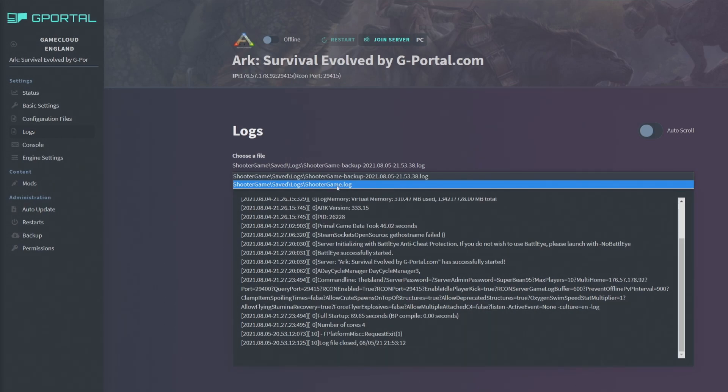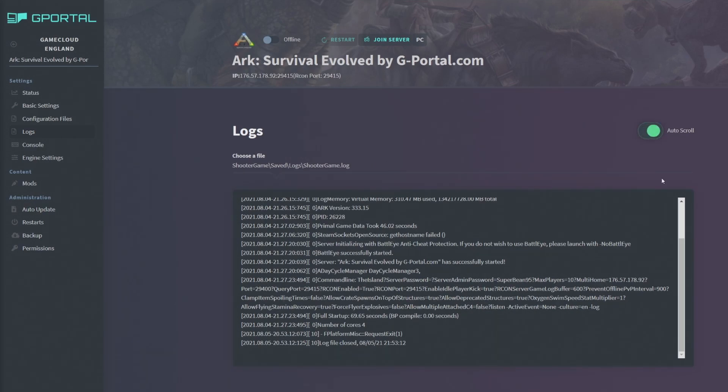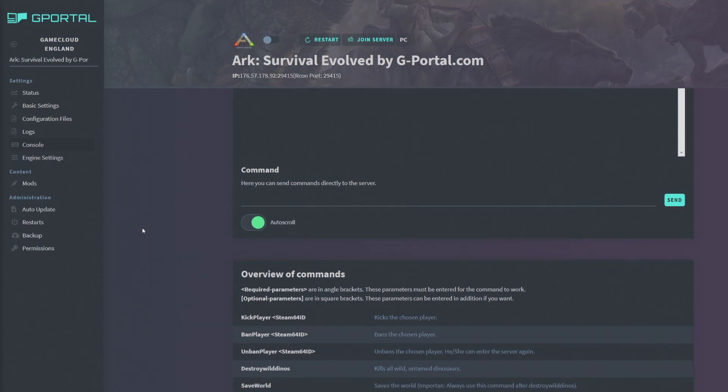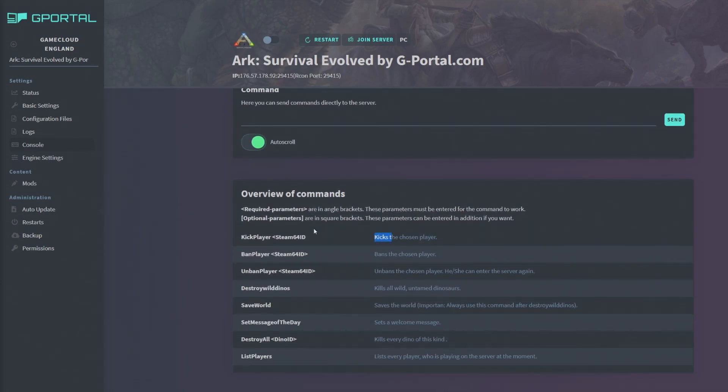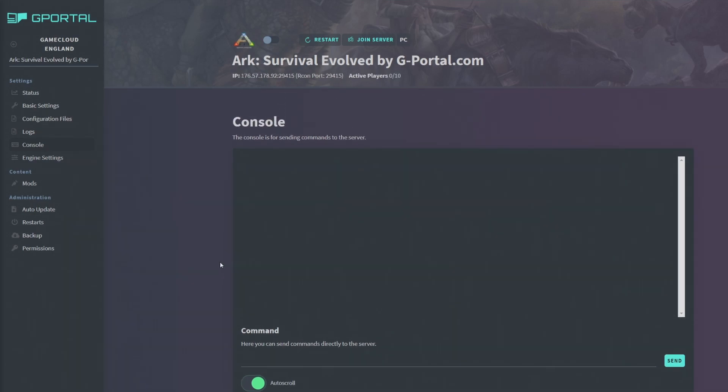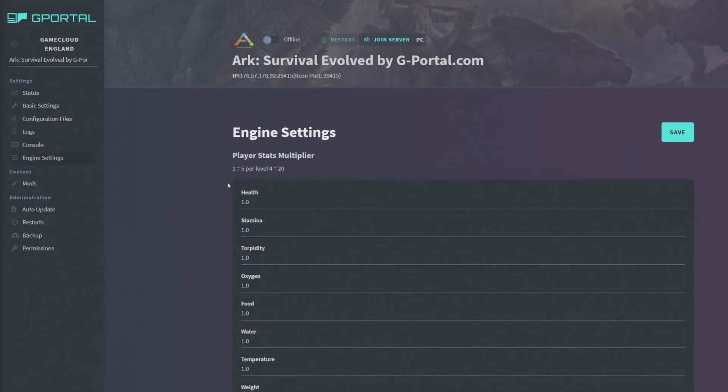The Logs tab shows you all the logs you enabled — tribe logs and other logs — and you can watch them in real time with auto-scroll. The Console tab lets you run commands directly without logging into the game. You can kick or ban players, unban players, destroy wild dinos, save the world, and list players all from this console.